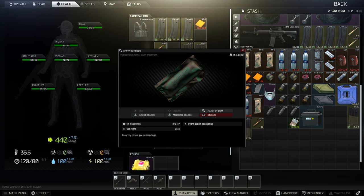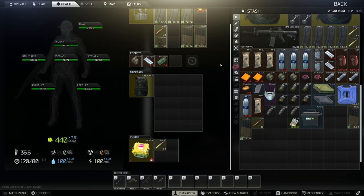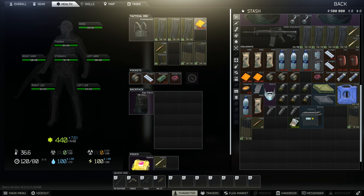Bandages will stop light bleeds. Light bleeds slowly drain your health, while major bleeds quickly drain your health. So it's important to also bring an Esmarch or equivalent — something that stops heavy bleeds. You can quickbind your meds by hovering over an item and pressing the keybind you want. Personally, I do: healing item on 4, painkillers on 5, bandage on 6, splint on 7, and heavy bleed on 8.